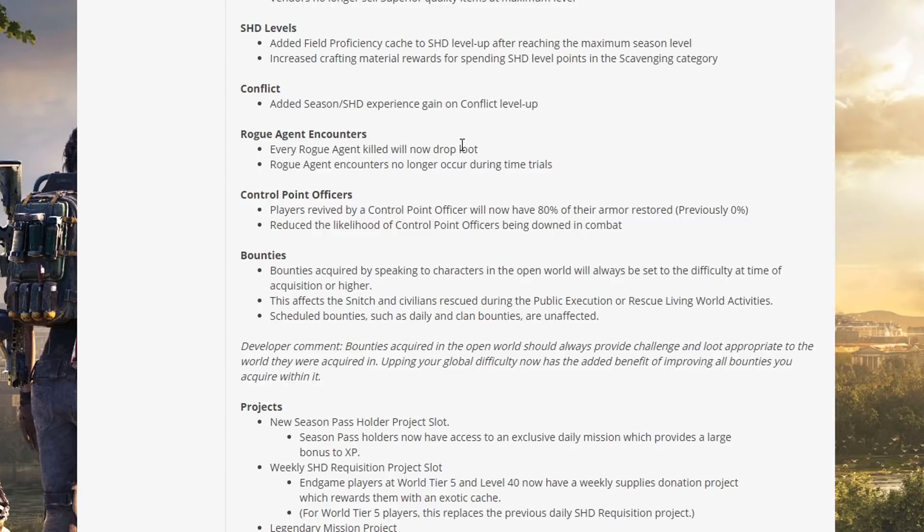Rogue agent encounters: every rogue agent killed will now drop loot. Rogue agents and cowards no longer occur during time trials. There's nothing here about actually increasing how good that loot is when rogue agents drop, which is a bit disappointing — I'd hoped that's what they'd want to do.